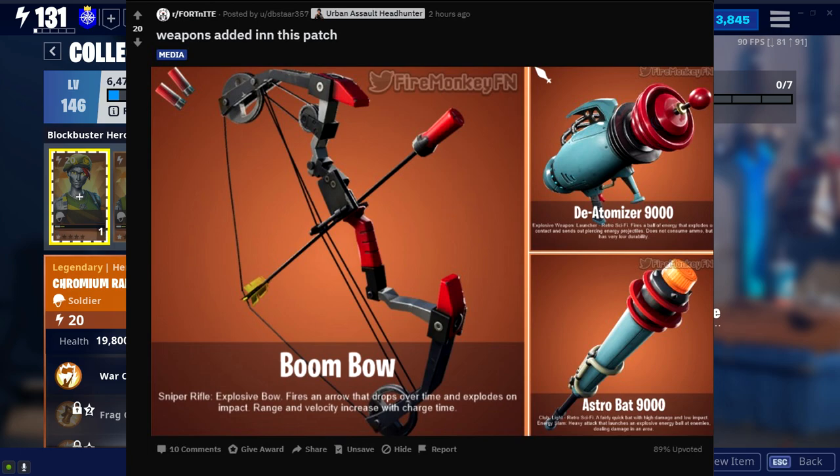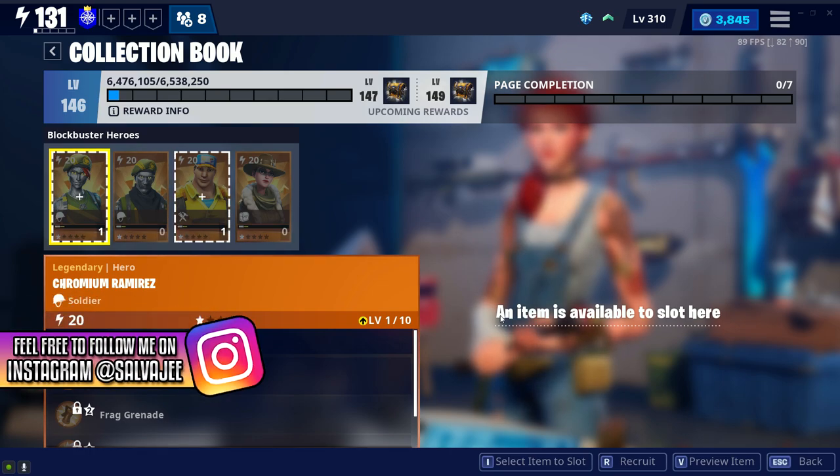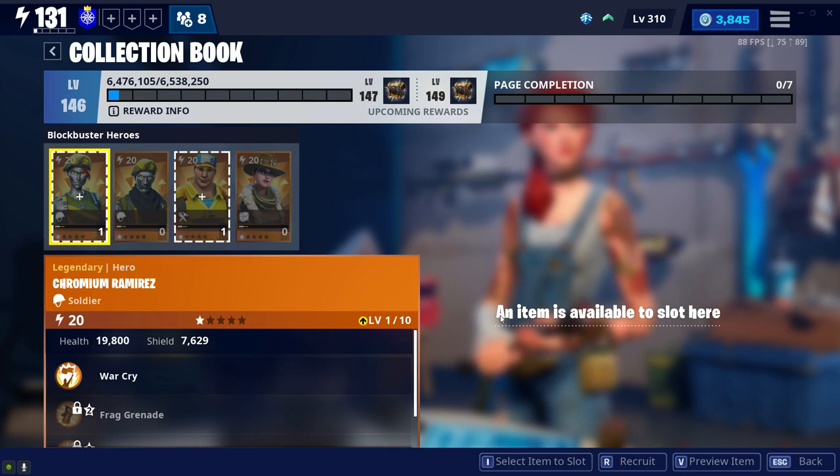The Boom Bill is in the Save the World files, and that's the only sort of explosive type weapon coming into the game. Other weapons coming into the game are also the Sci-Fi Bats, which Epic literally told us about, and we're also getting the Sci-Fi Rocket Launcher. We're not going to get the Rocket Launcher with the 14 Days of Summer quest. I cannot wait to review the Boom Bill — I love reviewing weapons in Save the World, so be on the lookout for my review.